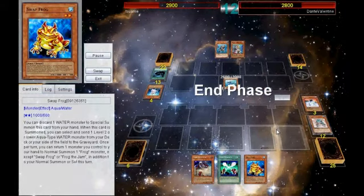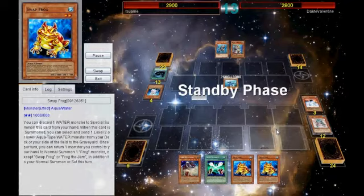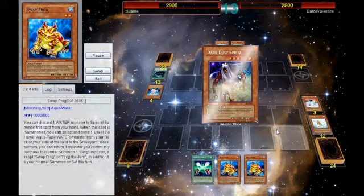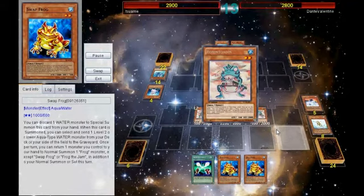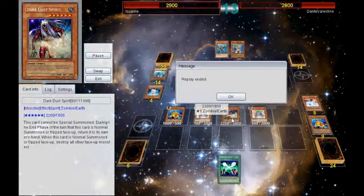I draw into Swap, summon Treeborn, and Dark Dust — it's definitely an overplay tactic. You pretty much Dark Dust and then do the double those, and he quits at that point. We probably could have gone into Gachi, which puts Dark Dust at about 3000 or at least 2600, and I could have even just swung with the Swap Frog or gotten another Ronin. I don't quite remember what my plans were right there, but we're going to move on to another duel.